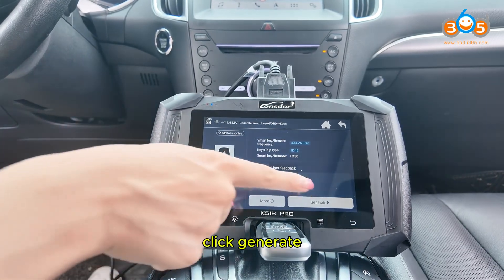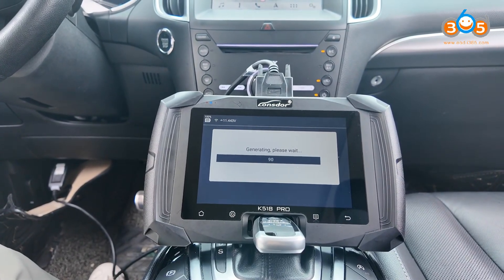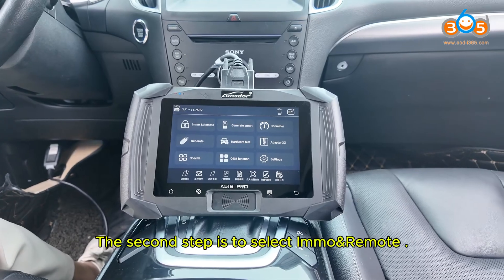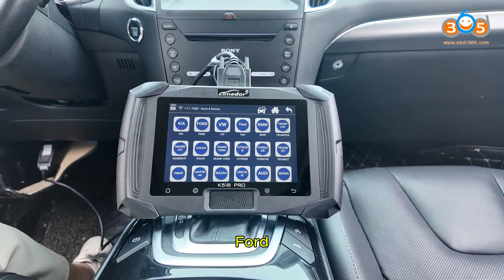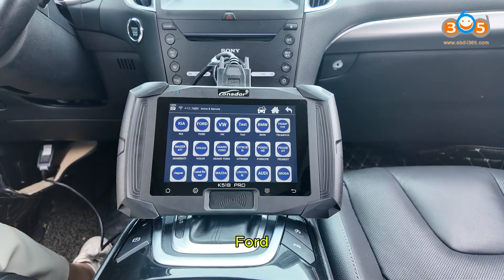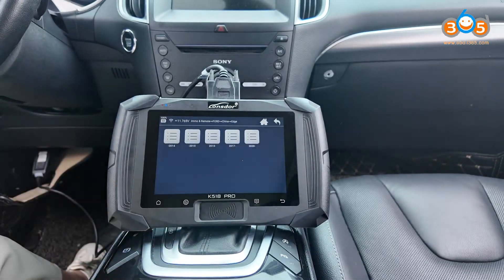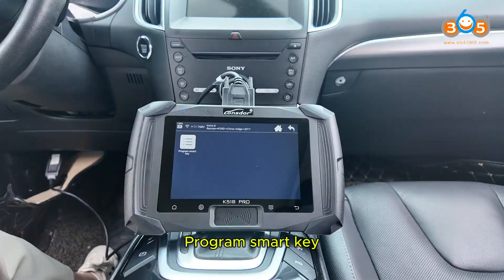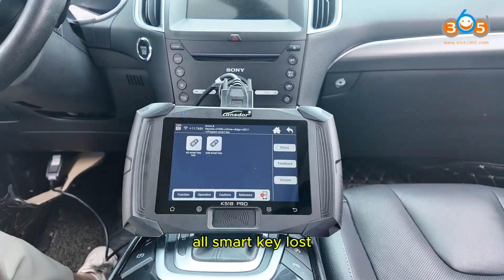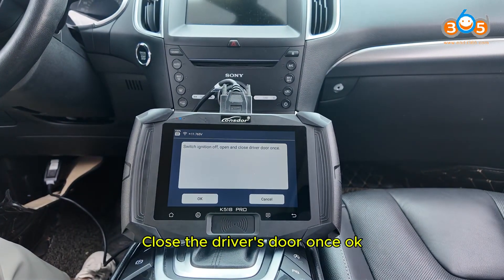Click Generate. Generation successful. Return to main menu. The second step is to select IMMO and Remote. Ford China Edge, select after 2017. Program smart key — all smart keys lost.